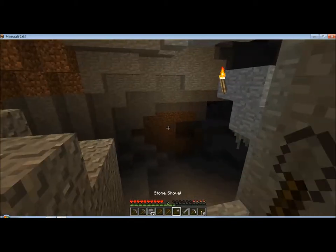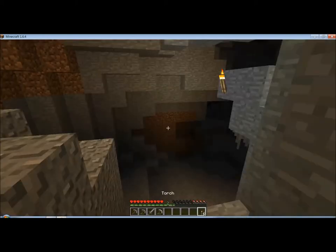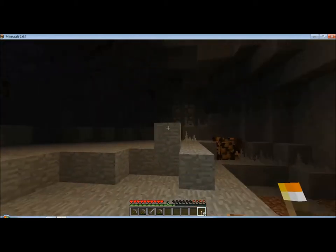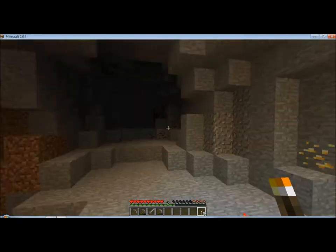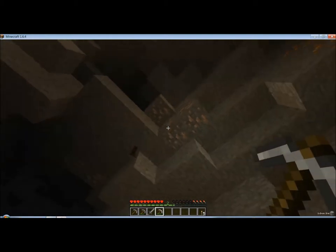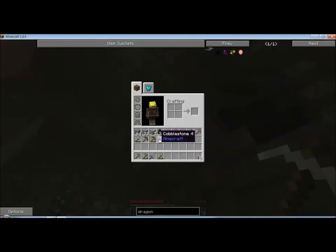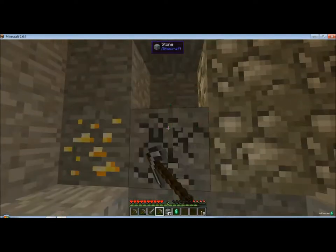Okay, so I found this little ravine thing, and I'm actually kind of excited to start exploring it. I guess that's what we're going to do. I hope it's not too dark for you. Emeralds and gold? Wow, that's pretty cool. I still want all the iron I can get — let's pop that down. I got a little bit of iron while off camera, but not that much.